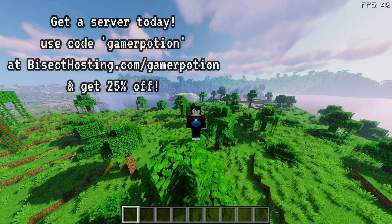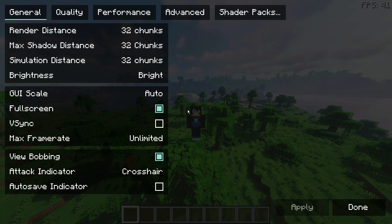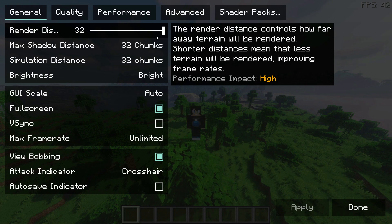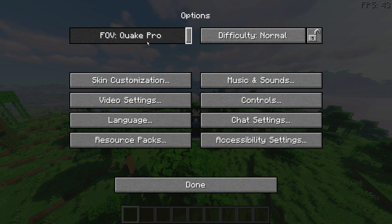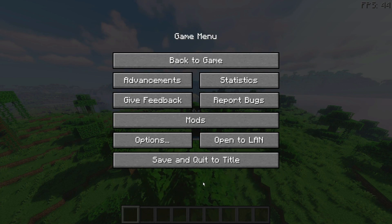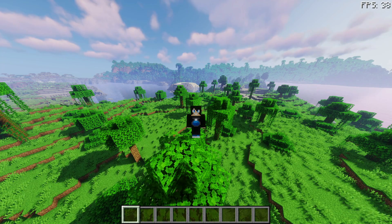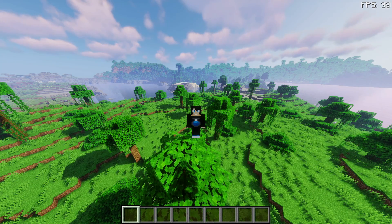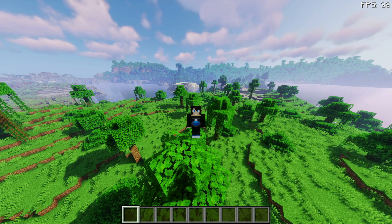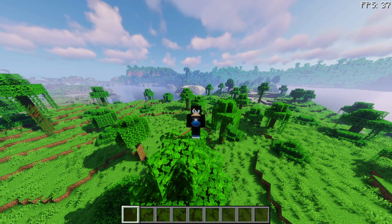I'm going to use my winter stress test map as I have done in previous videos. I've changed a few things — for example, I've gone ahead and changed all of the settings to the maximum possible value, as you can see. This is on Sodium, and I've also changed the FOV to Quake Pro, because that can impact your FPS — the higher your FOV, the lower the FPS. I'm going to leave a link in the description with all of the mods and where to download them.